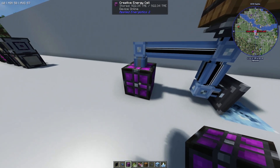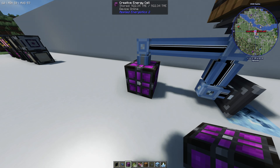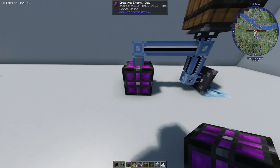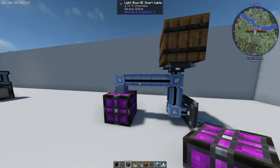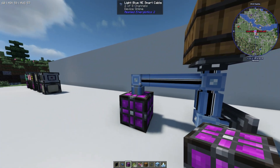First of all, I have a creative energy cell here and this is just to power it. You can connect this to any kind of power source. Next up I have the light blue ME smart cables and this is going to be for the system to work.